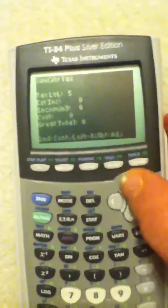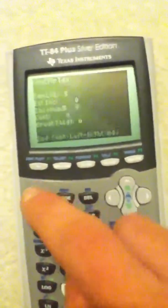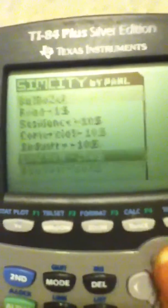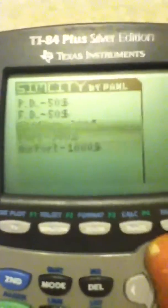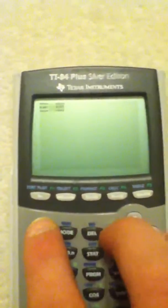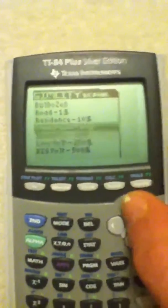You'll start like this, then you can move it around with the cursor. There's Tax — you can raise and lower it. I'm gonna keep it low for now. Then to build, go to Alpha, and you have different options: Bulldozer, Road, Residence, Commercial, Industry, Low Vault, Big Vault, Police Department, Fire Department, Stadium, Port, and Airport. So you wanna start with some road, and you just build with the second key. Always make industries away from residences.